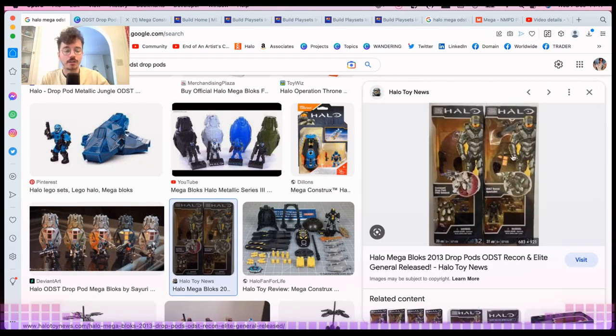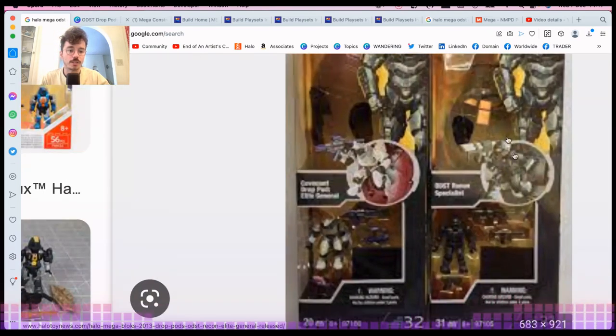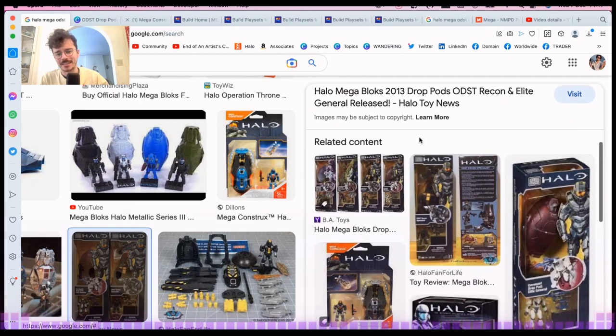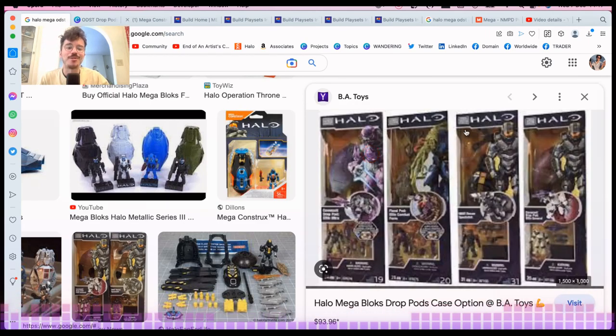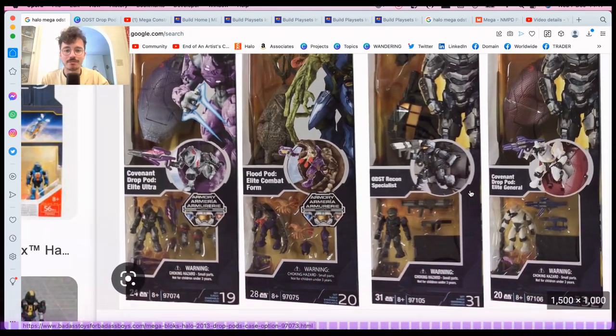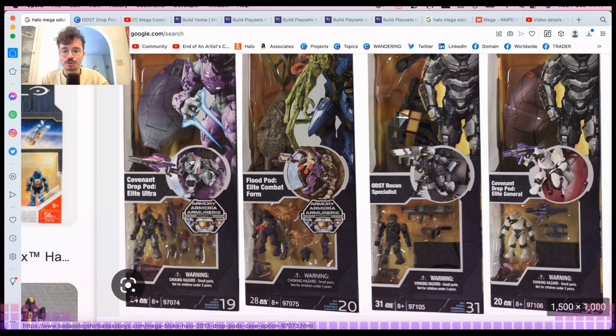They introduced the ODST Recon Specialist — which was basically our first Dare figure — and an Elite General with a white paintjob and a plasma launcher. That white Elite General was so nice. Then we got the ODST Recon Specialist, a Covenant drop pod with an Elite Ultra — so nice. This was also the introduction of the armory system, so first we got those five ODST pods I showed at the beginning, and then we got these two.